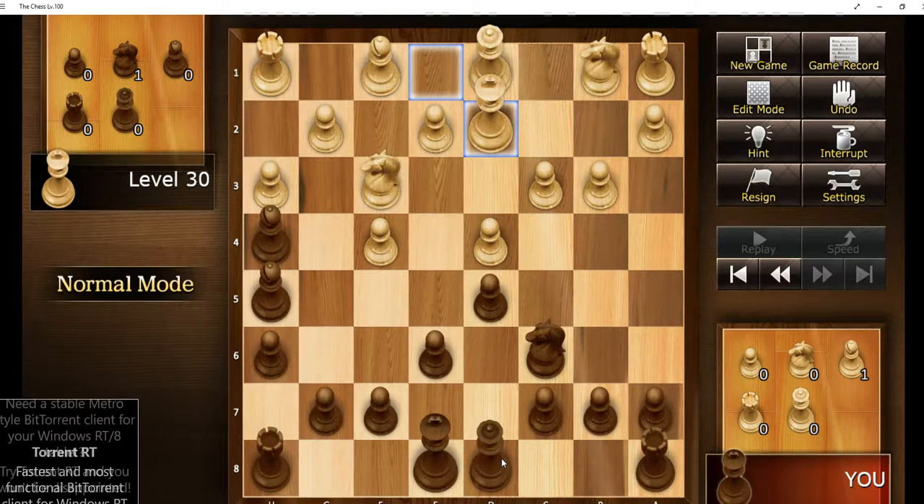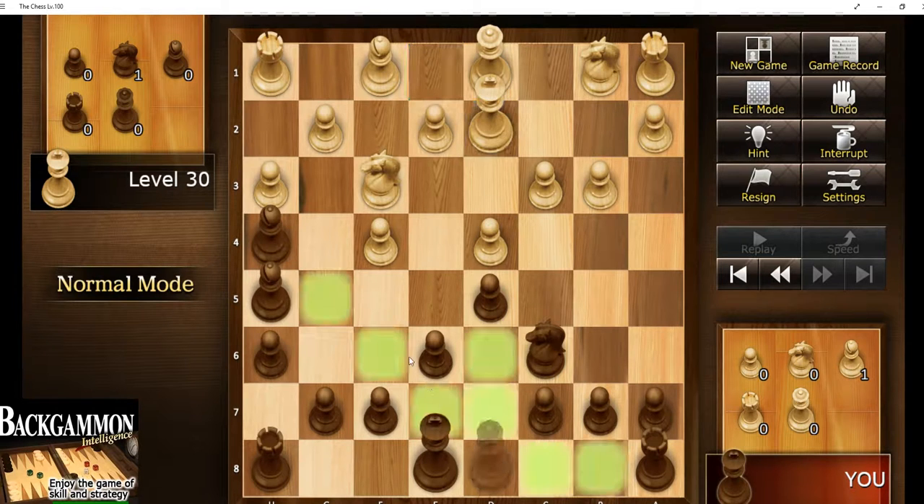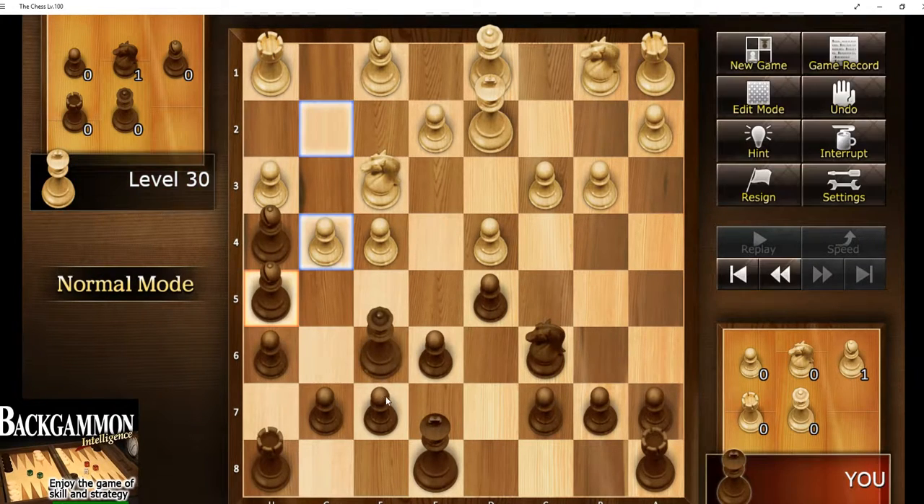It's moved its king and won't be able to castle. Now its king is obstructing its queen, which is not a good thing. So what I'm going to do is put my queen up here, threatening to take its pawn. And look what it does — it immediately shoves that pawn at my bishop.